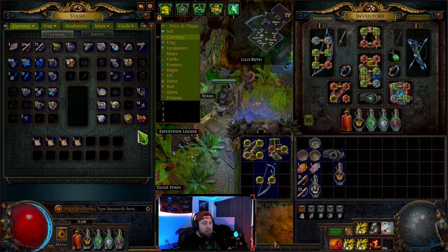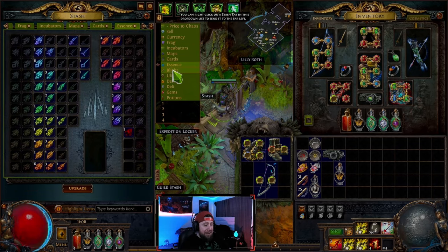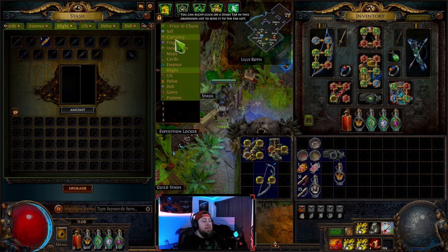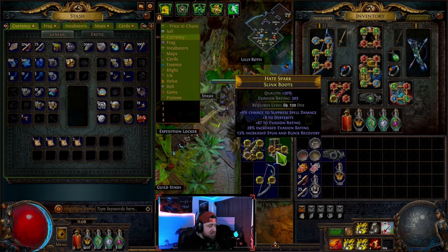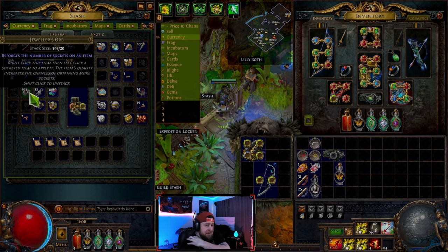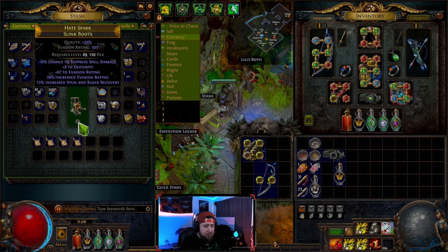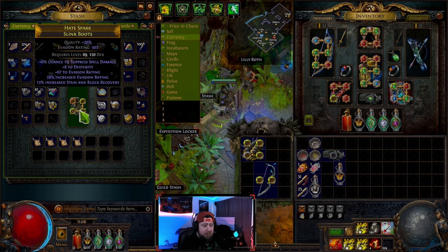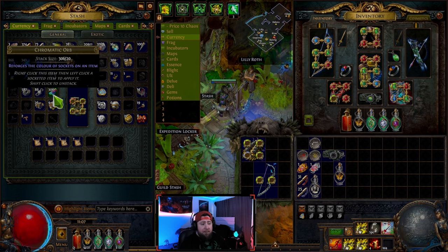We'll have another video with more in-depth explanation on fragments, maps, essences, fossils, delirium, blight items, and more. Three more items to cover: the jeweler's orb reforges the number of sockets on an item — boots can have a maximum of four sockets, so you roll until you get four. The orb of fusing reforges the links between sockets; you want to max all four links.